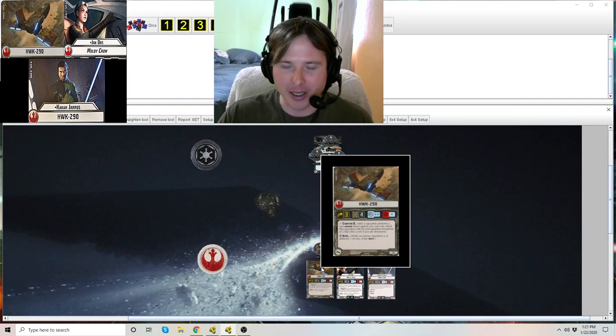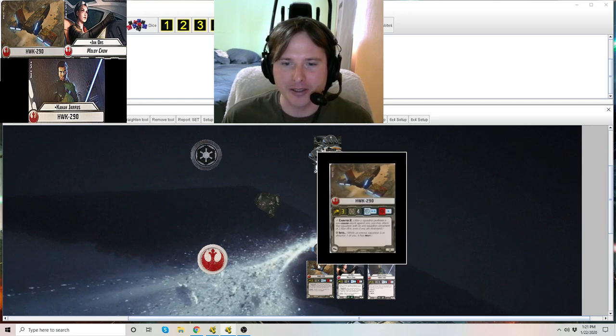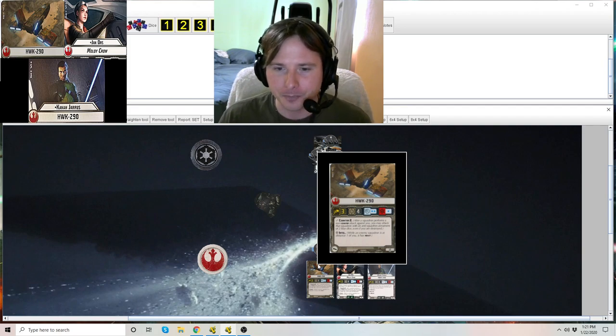Looking at the yellow box going from left to right — the yellow box signifies the distance the squadron can travel, which is up to distance 3. It has 4 hull points. It throws an anti-squadron armament of 2 blue dice, and an anti-ship armament in the red box of 1 blue die. The keywords it gets are Counter 2 and Intel.